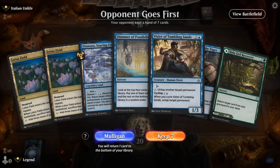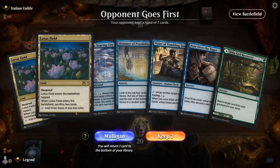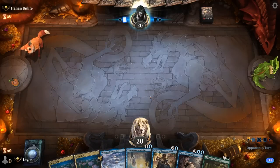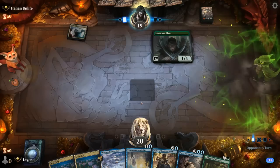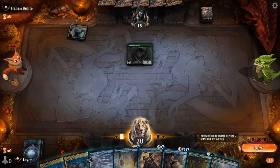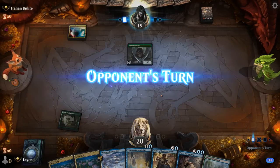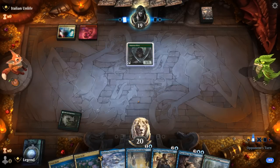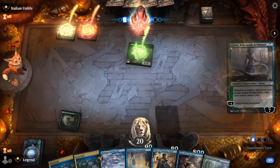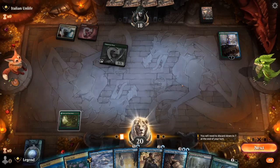Game two, on the draw. Hand is missing Thespian Stage but we've got Lotus Field. Turn two I can cast Shimmer to try and find Thespian Stage. Opponent plays turn one Elf of Mana Confluence — not sure what that implies. Could be a turn two Kiora, so possibly some sort of Devotion strategy.